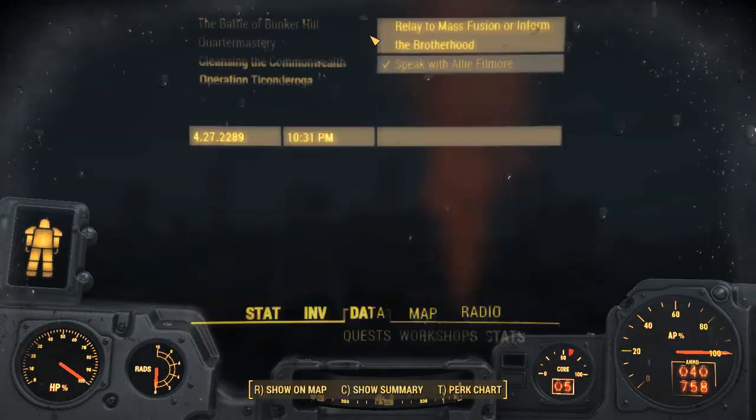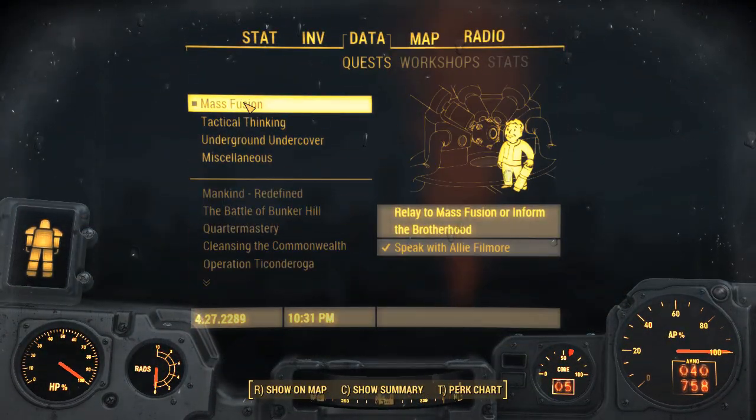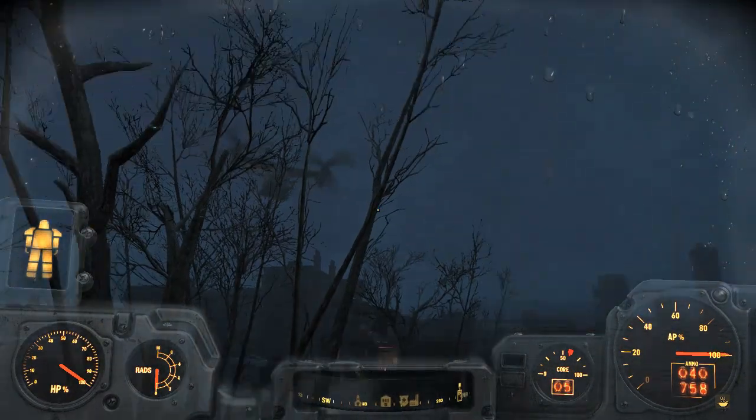Hello and welcome back to my Fallout 4 experience. Today I'm going to show you how to get to the Mass Fusion building using a vertibird.